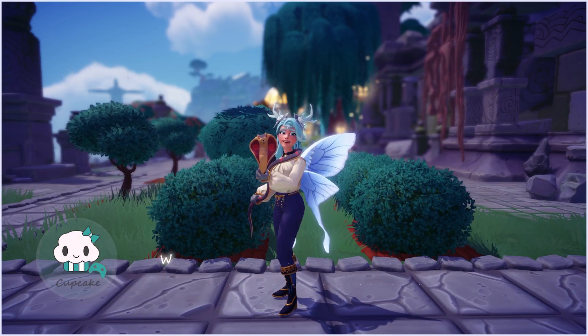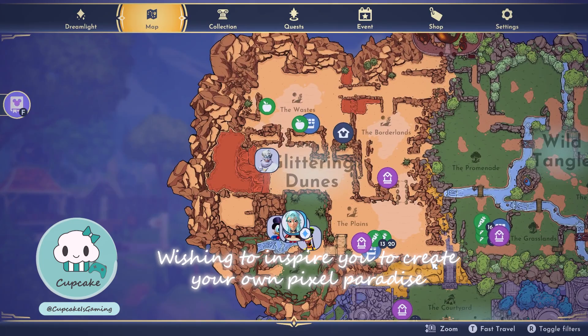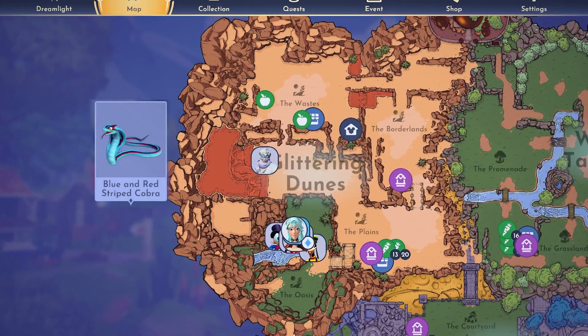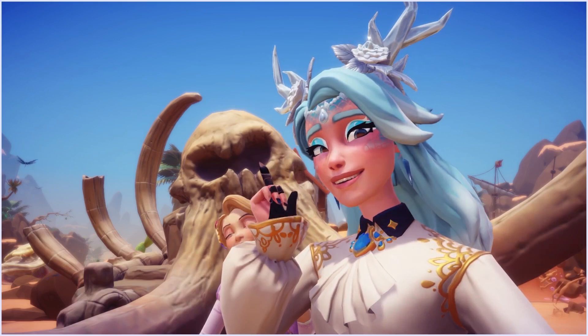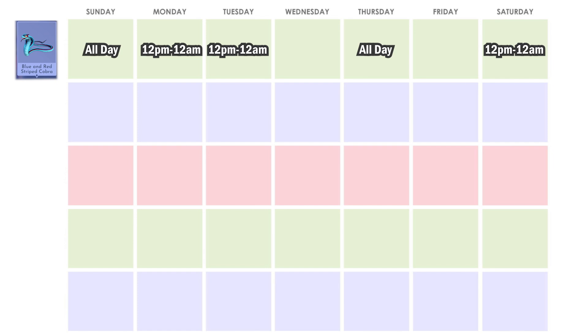So let's start with the sneaky cobras. Curling around the glittering dunes biome, you can find the blue and red striped cobra in the wastes. One tip to getting them faster is to look for them in their scheduled days and times. You can find this blue and red cobra on Mondays, Tuesdays, and Saturdays from 12pm to 12am, and also on Thursdays and Sundays all day.